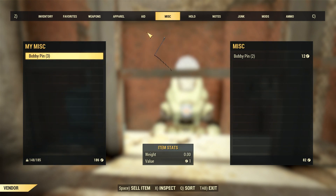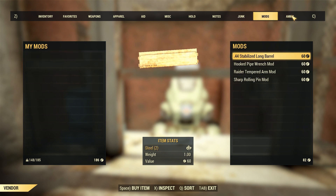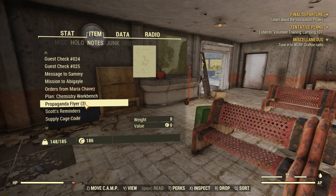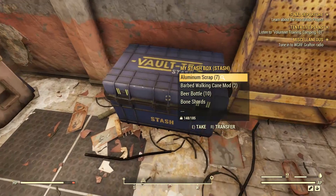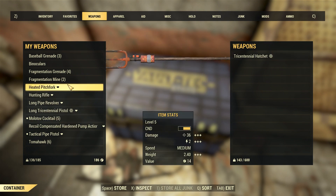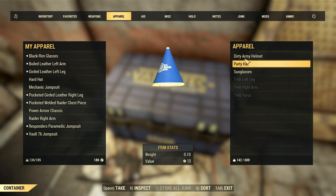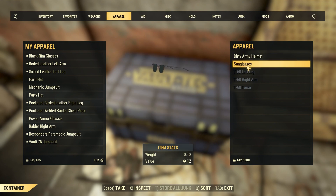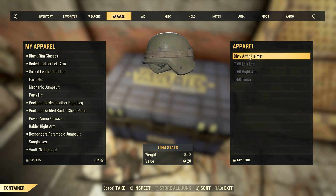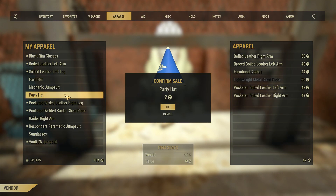We should have drank this beer because it gives us charisma. Definitely should have done that before selling all these items, but it doesn't help out too much when our charisma is so low. I'm gonna double check to make sure we don't have any notes or recipes. We have a chemistry workbench plan, but we already know it. I'm gonna store my junk in here. We have a tricentennial hatchet that we made, but we're using the heated pitchfork for right now.